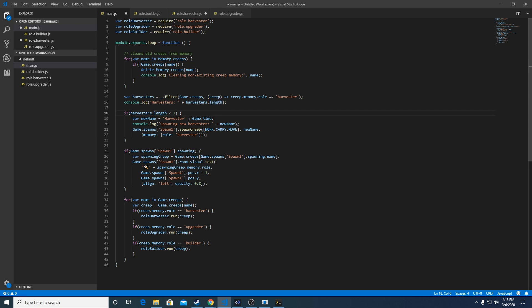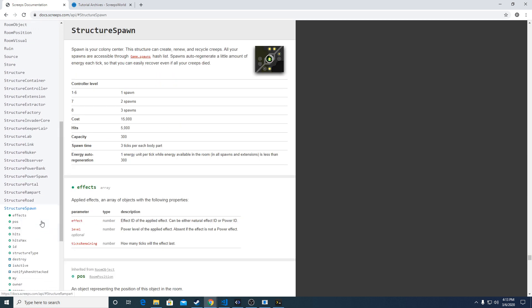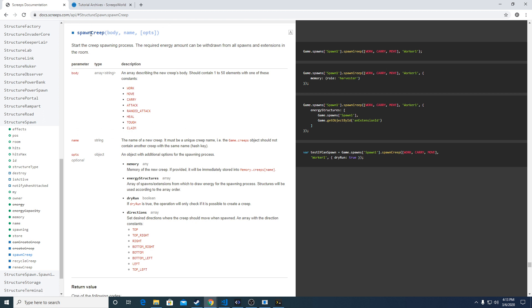If the number of harvesters in that array is less than two, it's going to run the spawn logic. It gets a name — 'harvester' in this case because it's a harvester role — plus the game time as a unique identifier, since you can't have two creeps with the same name. We're assuming the spawn logic runs once per tick. It gives some console log output showing it's going to spawn a harvester with that name. Let's look at the documentation for game dot spawns and the spawn creep function to see what parameters it takes.